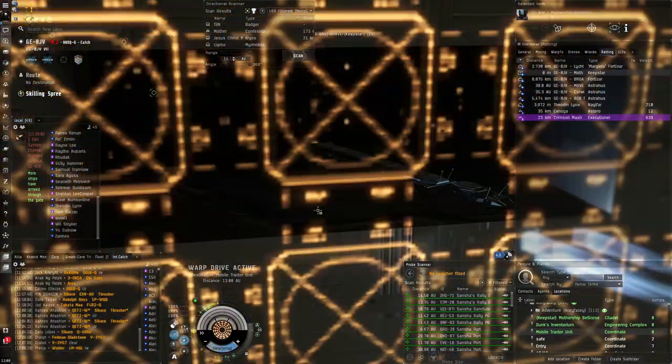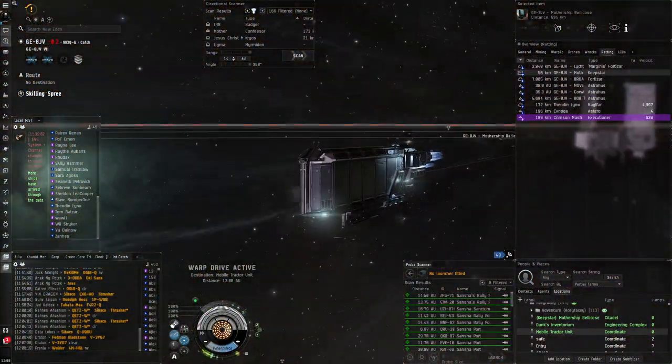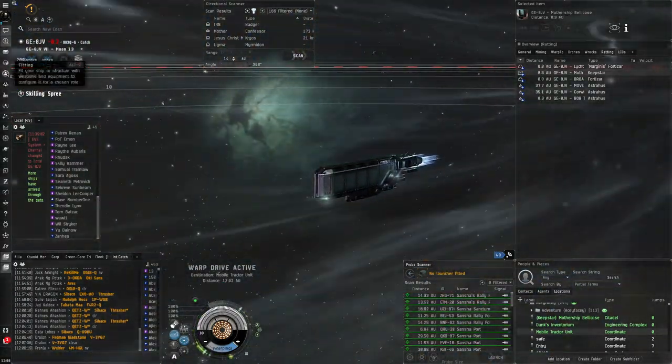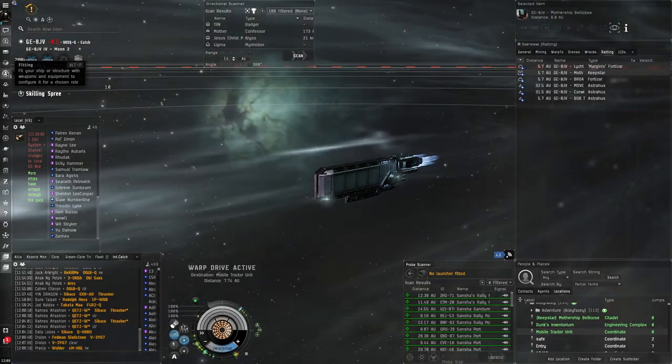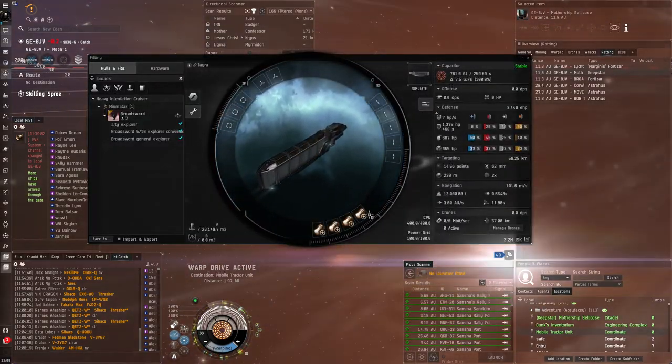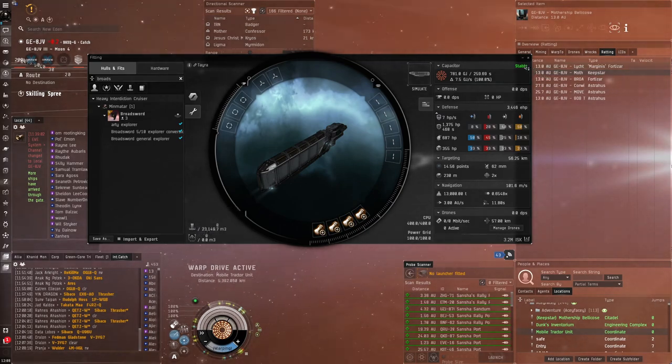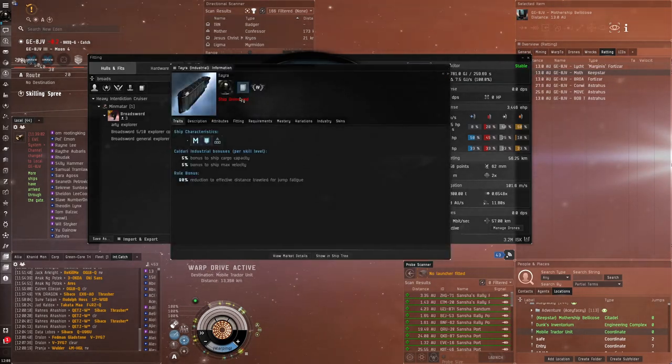I used to use the Iteron Mark 5 - I think you can get a bit better m3 from it - but the Tayra looks really good. In general the Caldari industrial ships look really good. It's a very basic fit, just some expanded cargo holds, but 23k m3 and I haven't even maxed out my Caldari industrial skills.